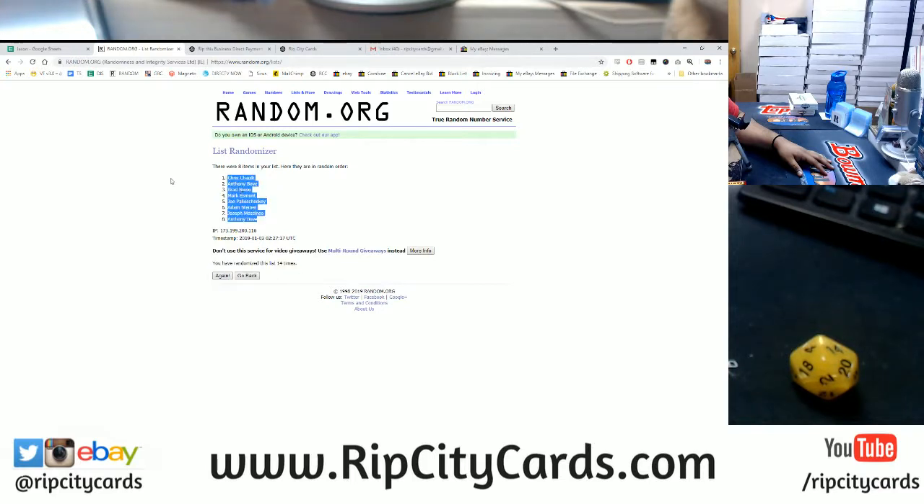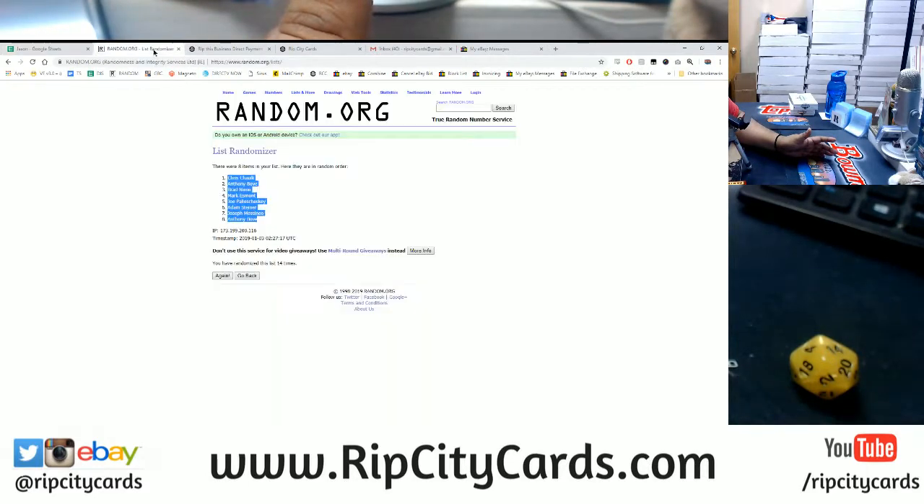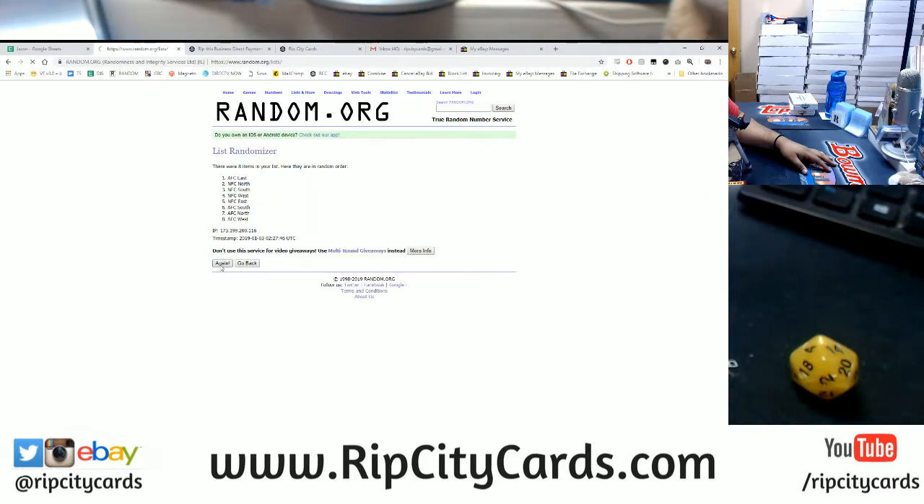JMS, I know you were playing with numbers there, but would you be interested in doing a full case of this Leaf Best of Football random division style? It would cost $210 a spot, but you would get a random division and a full case break of this Leaf Best of Football. I mean, if you want to gamble — that's a hell of a gamble. But it could pay off big time, like most gambles.